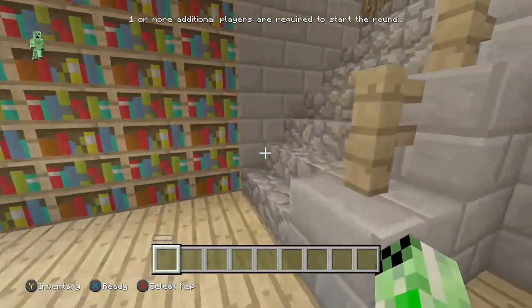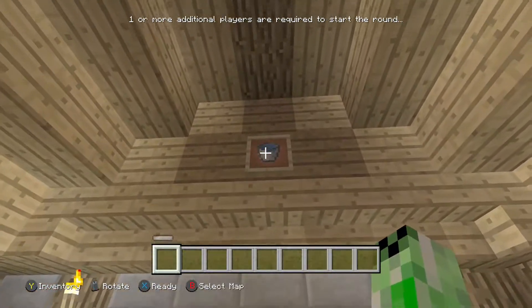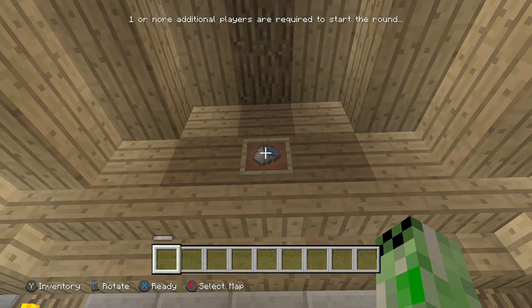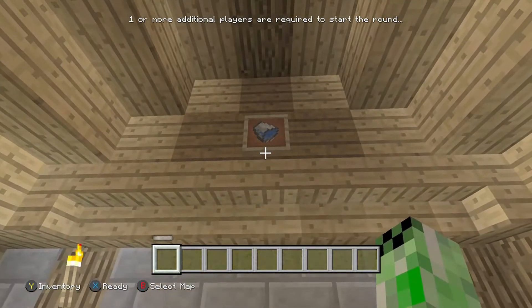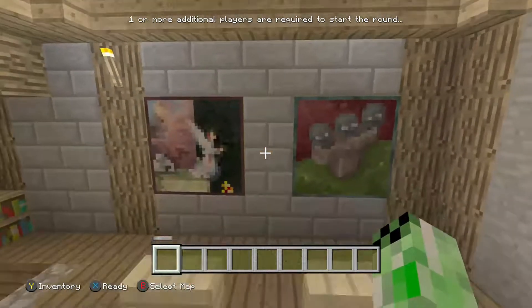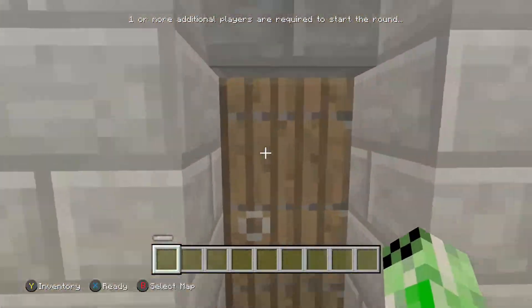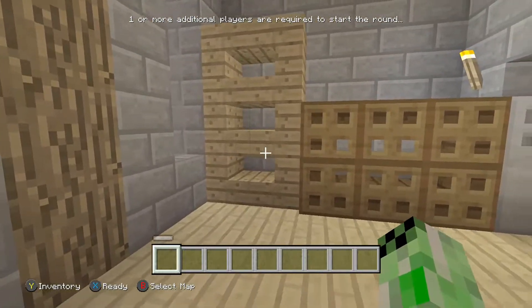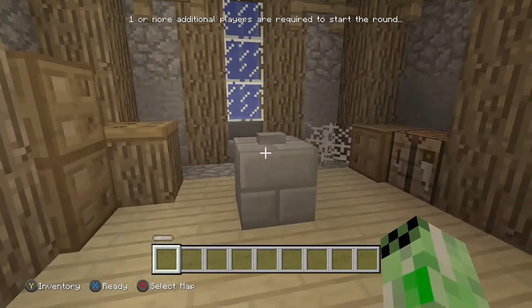Now let me show you this other one. So this water bucket here — you've got to turn it a specific way. You've got to do it there, and there. You've got to have the water bucket that way; if you have it any other way it won't work. Then you go down this way through this door, and here it is.